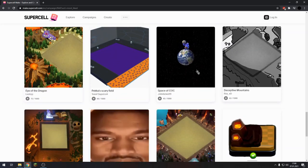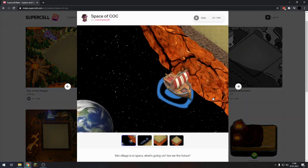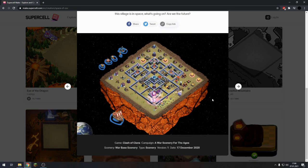So yeah guys, if you want one of those things to come into Clash of Clans, then just visit make.supercell.com, log on with your Supercell ID and vote for your skin and scenery. I hope you guys all enjoyed this video. I hope one of those sceneries and skins will come into the game. Let's hope it will be great. See you soon guys, bye.